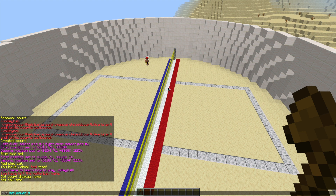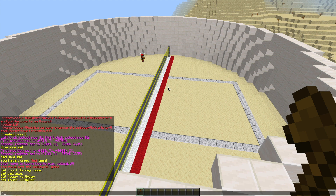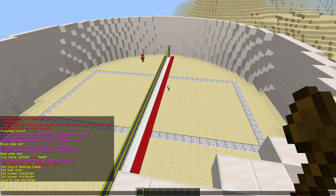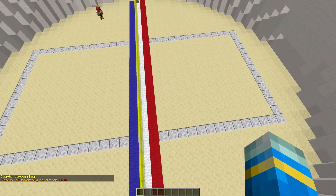Then we can do /VB set power to change the amount of power that goes into hits for hitting the volleyball. The default is one, but you can obviously make it more or less powerful by changing the multiplier. Then we can do /VB list courts which will list all of the volleyball courts we've created — we've only made one — and now we're ready to play.